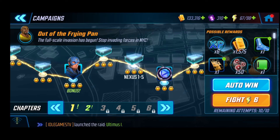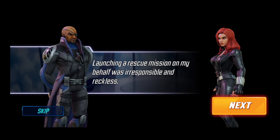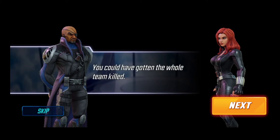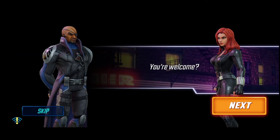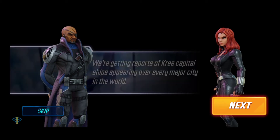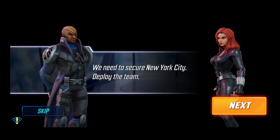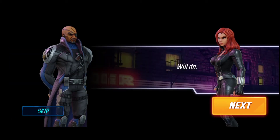We're going for Nexus 1-5. Launching a rescue mission on my behalf was reckless — you could have gotten the whole team killed. You're welcome. We're getting reports of three capital ships appearing over every major city in the world. Ultimus's full-scale invasion has begun. We need to rescue New York City and deploy the team.